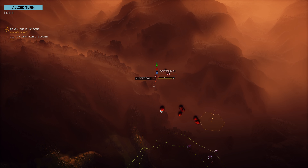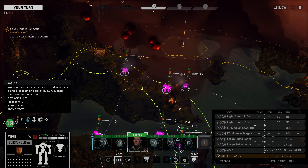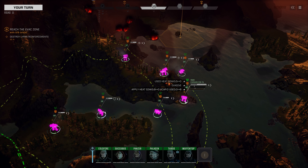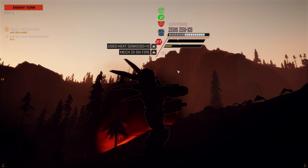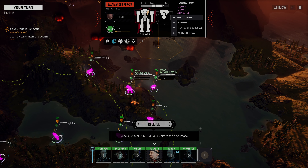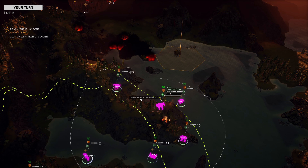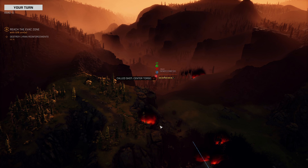So with the Fafnir 2 knocked down, we can now close in with our Salamander. The Corsair is going to look to round this corner as well. Now the Salamander is in a little bit of danger here. Actually, it's not as bad as I thought. Zeus moves up, fires on the Battlemaster, and misses. So the Awesome will position here. Hit that Fafnir 2 right in the CT with your heavy PPCs — I want it gone. Both missed on 70%. Oof. Rude. Very rude.